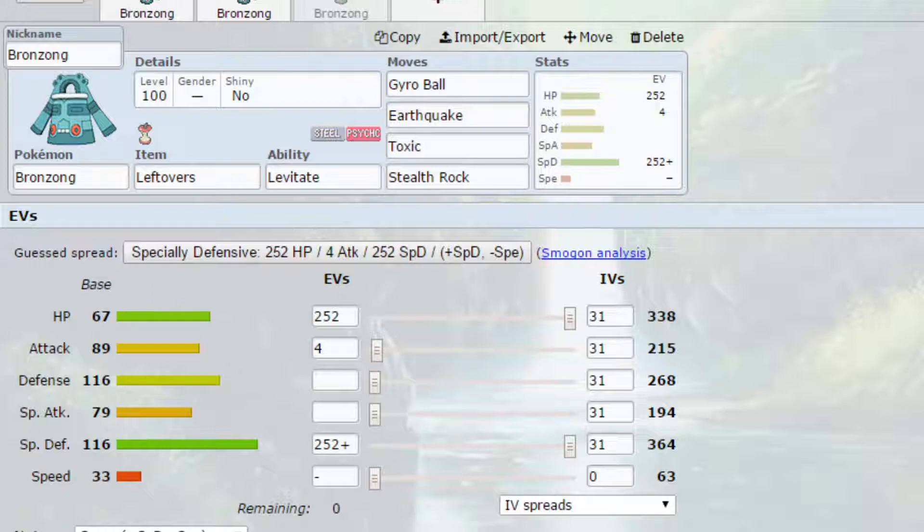If you can set up your defenses, you're less likely to take as much damage, so you can then Toxic the opponent and they won't do as much to you. If you want to make it even more gimmicky, you could take off Stealth Rock and put Protect on, allowing yourself to heal up a bit more while letting the Toxic damage rack up. And then Earthquake is there to hit Poison-types that could be a pain for you.